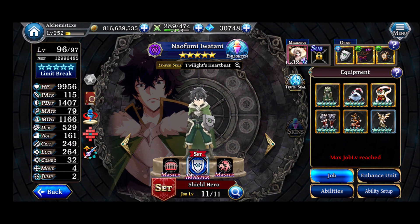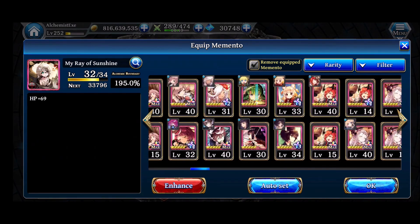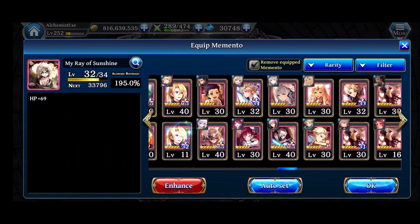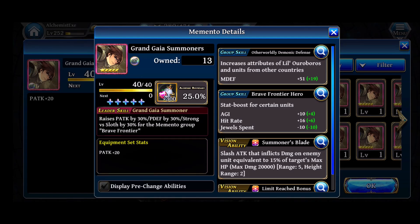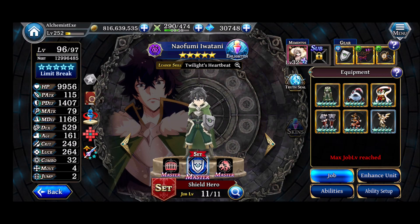For mementos, there's the one with him and Raphtalia that I'm going to get on Thursday. In the meantime I was running him with the Templar group skill — just popped a Templar memento nobody else was using onto him. If you don't have or don't plan on getting his specific memento and aren't running a group skill, a super budget option is the Grand Gaia Summoners memento, since you can at least get some extra M defense out of it.